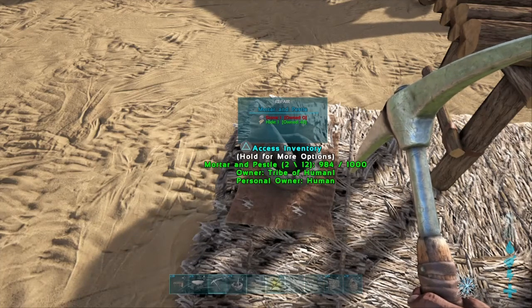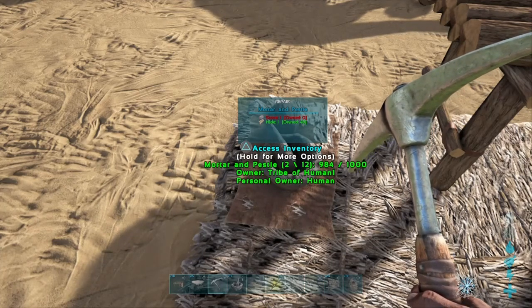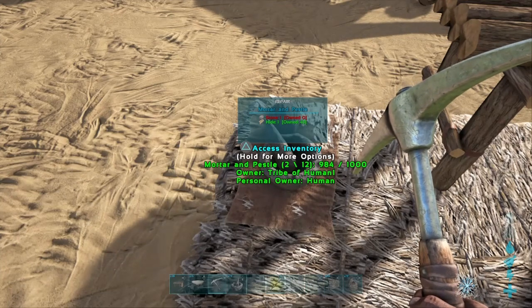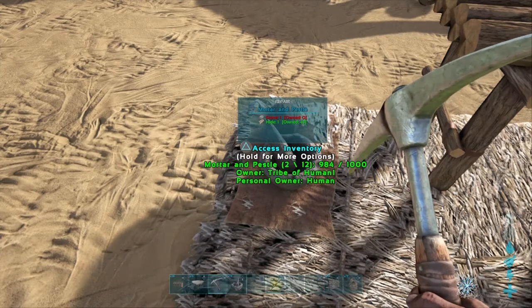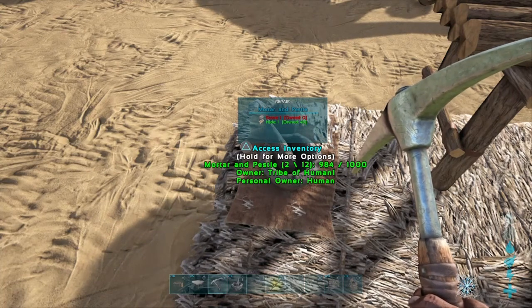What needs to be made next is called a mortar and pestle — this can be made in your own inventory. Once you place the mortar and pestle down, you're going to need to make spark powder and cementing paste.